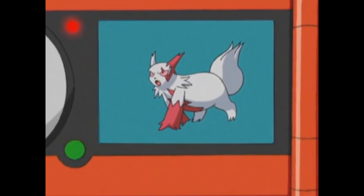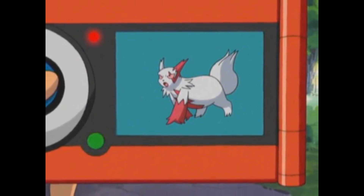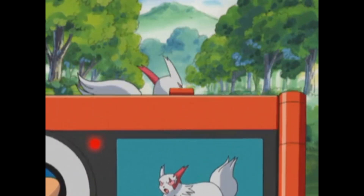Zangoose usually walks around on all fours, but stands on its hind legs when angry. It's very quick and can easily dodge most enemy attacks.